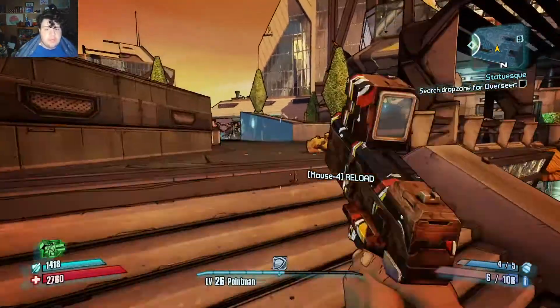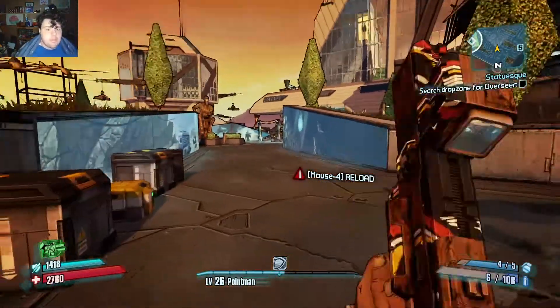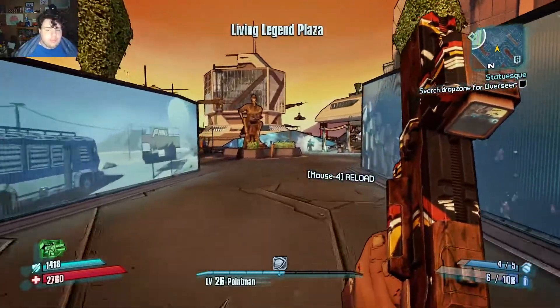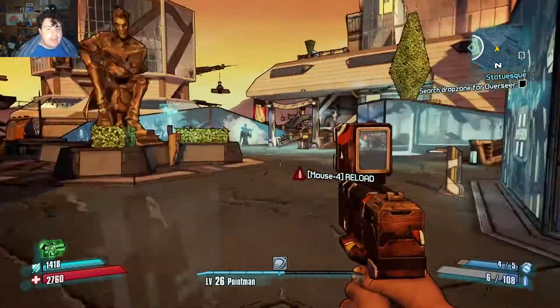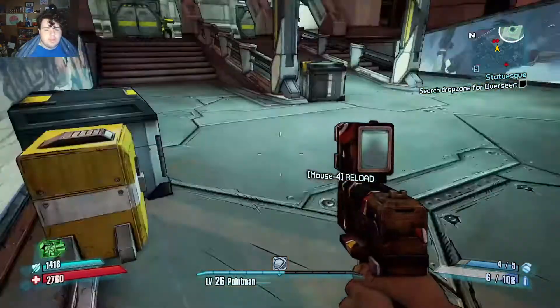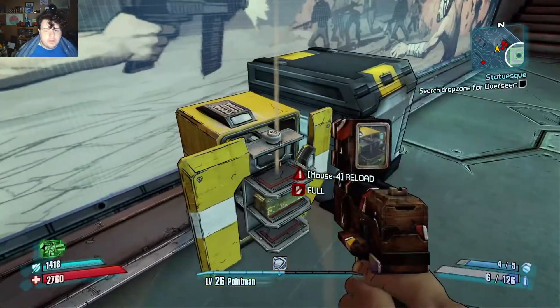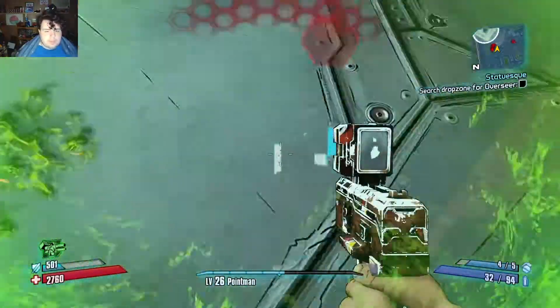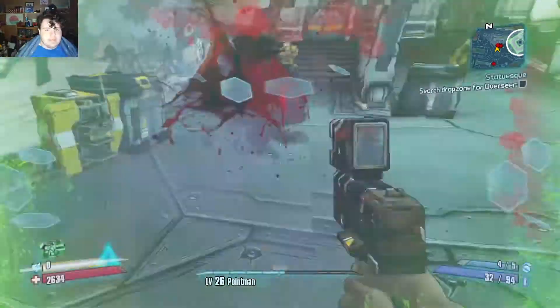This whole game has been majorly updated, and it's not just for blood — the liquids are also for slag and acid when you use them against enemies, and also when you shoot the barrels. He's hitting me with acid, and there's all this acid liquid hitting the ground.